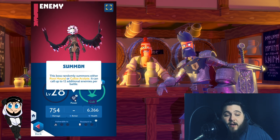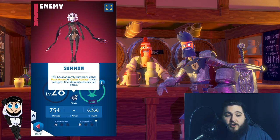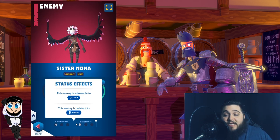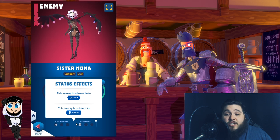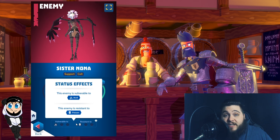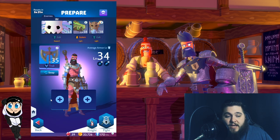She does summon them — they're the Root Hounds and the Cultist Acolytes. She is vulnerable to Acid and resistant to Poison, so bringing units like Wormwood or Garen, if you happen to have them from this event, are incredibly beneficial.